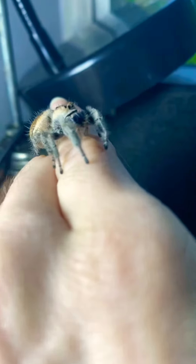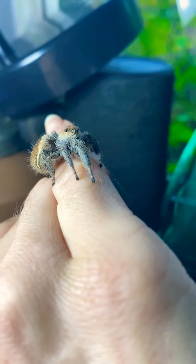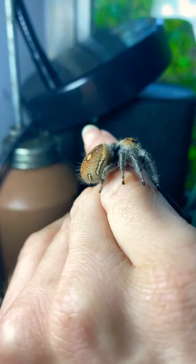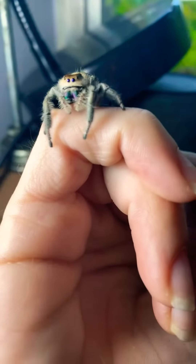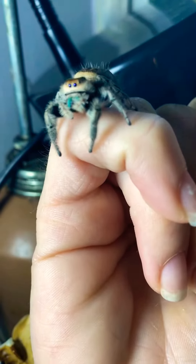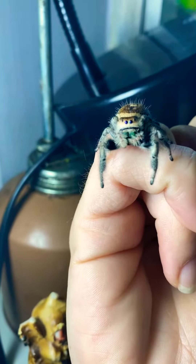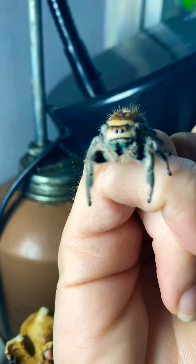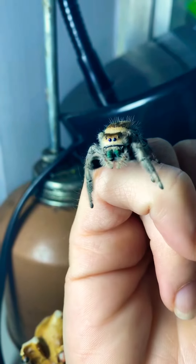She has been as healthy as a horse. I think it's almost been a year now since I've had her — probably like nine months to a year. She's absolutely mature, and her fangs usually turn like green and sometimes they even look purple. It's almost like they change colors — they're green and purple.